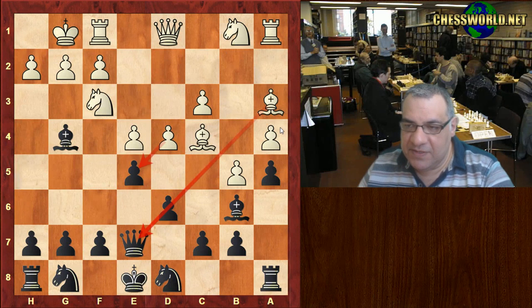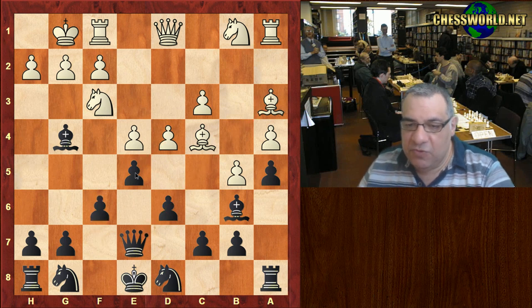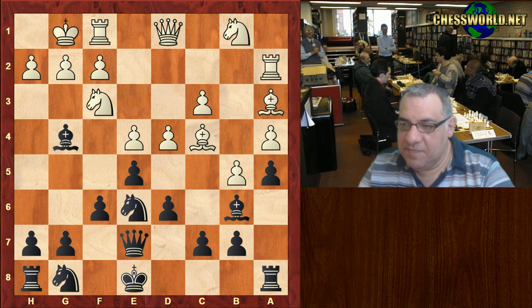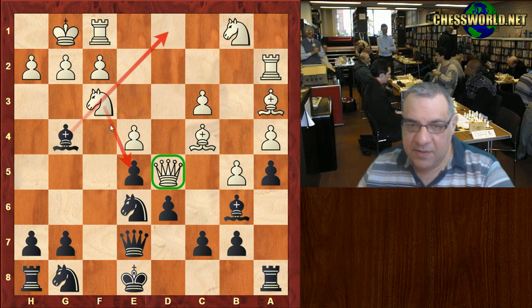It looks as though white has a dangerous position already, because of d-takes-e5 being threatened. Black tries to reinforce the e5 pawn with f6 — of course weakening this diagonal a bit. Rook a2, we see Knight e6, d-takes-e5, f-takes, and now breaking the pin: Queen d5, threatening Knight takes e5.